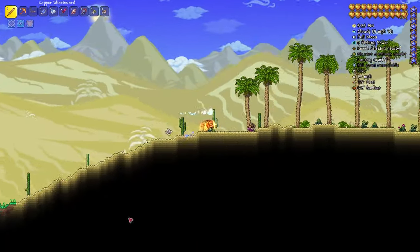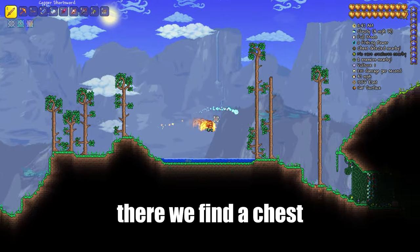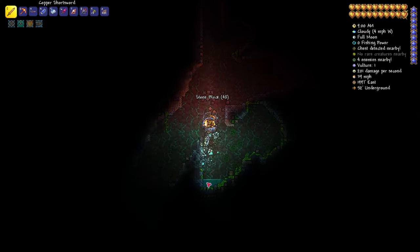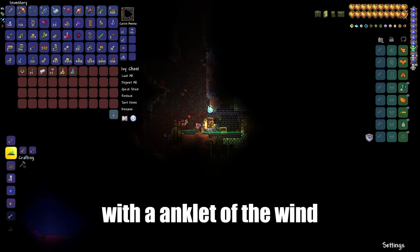After appearing, go to the right. After the desert biome, find the first full mine. There we find a chest at coordinate 2000, and right next to it, start digging down as shown in the video, to height 418, until we find a chest with the Anklet of the Wind.